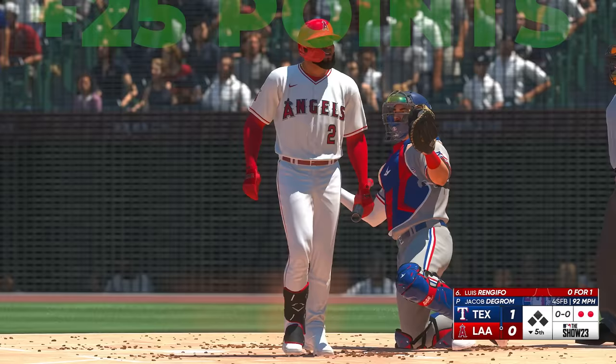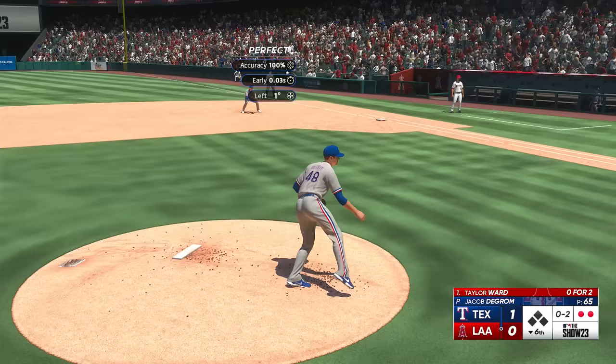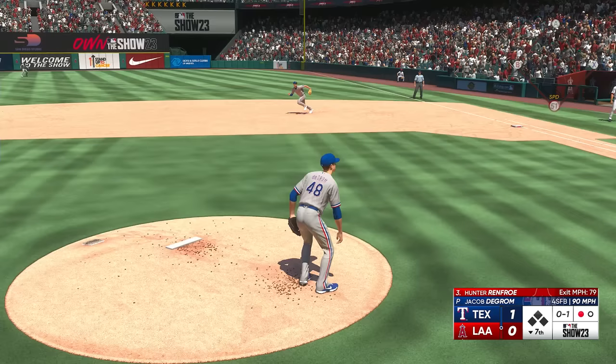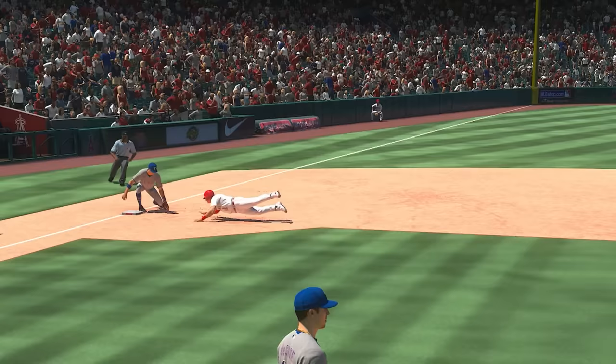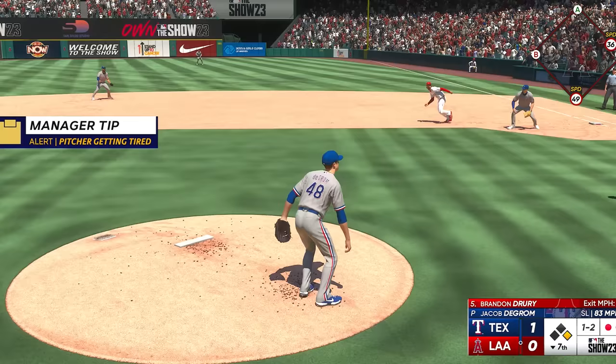It seemed like even the umpires were on my side this game. Wow, they called him on that. And we were cruising through five innings, but we still had to be on our game — this is a one-run game. DeGrom picked up a few more strikeouts and was looking really good. After a strikeout to start the seventh, Hunter Renfroe hit a bloop double that got the tying runner on second. Oh, that's scary. Anthony Rendon had a chance to tie the game and hit a grounder up the middle — the worst base running decision I've ever seen. Brandon Drury put up a really good swing on this slider, but not good enough and we held the 1-0 lead through seven.